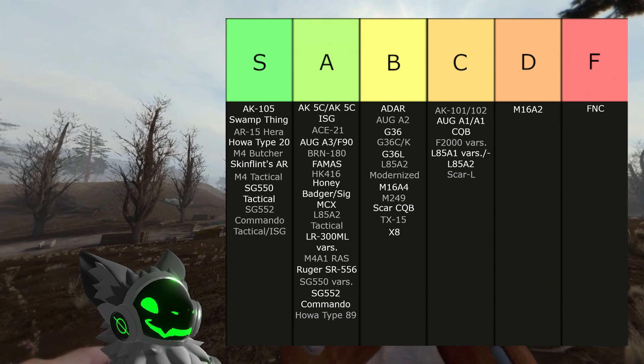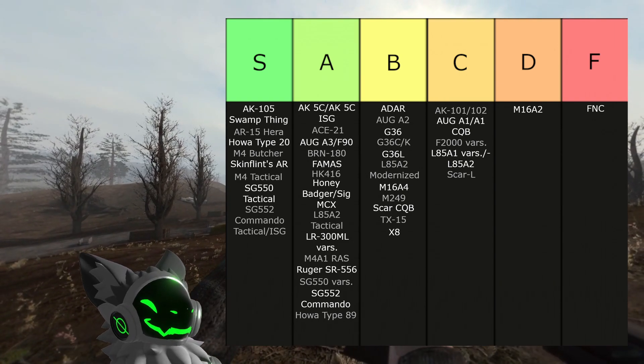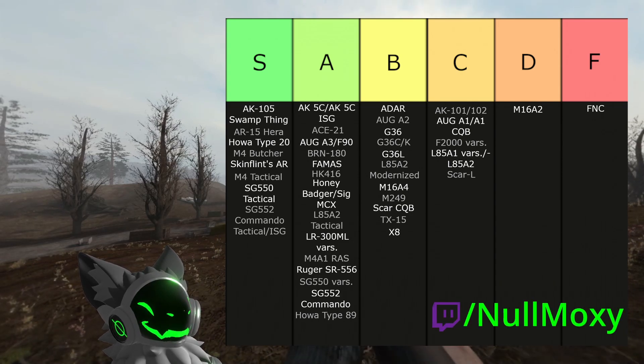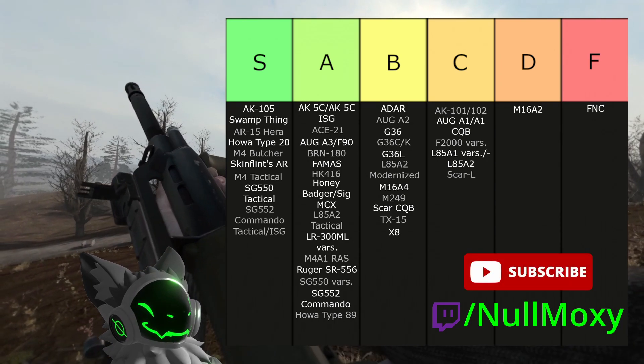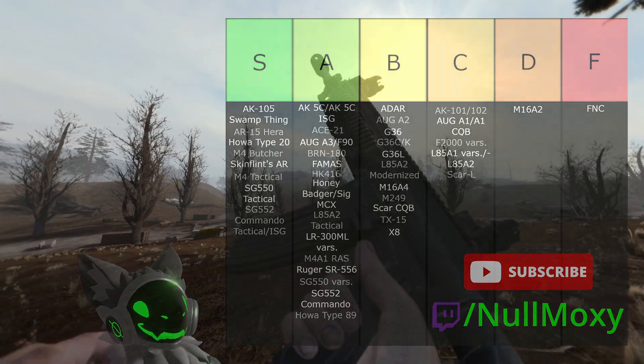So that was my rating of all the 5.56 rifles in both EFP and Gamma. What do you think? If you think I've incorrectly rated a gun, come and join me while I'm live on Twitch — link in the description — or drop a comment down below. Remember to like the video if you enjoyed it and subscribe to the channel to stay tuned for the next part of the tier list. Otherwise, I'll see you next time.